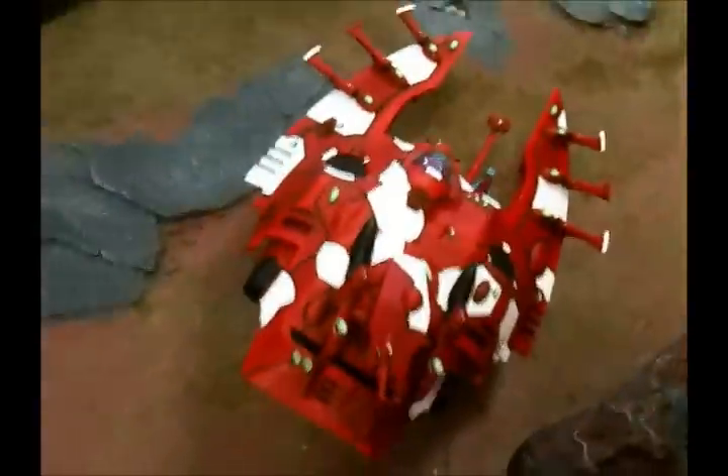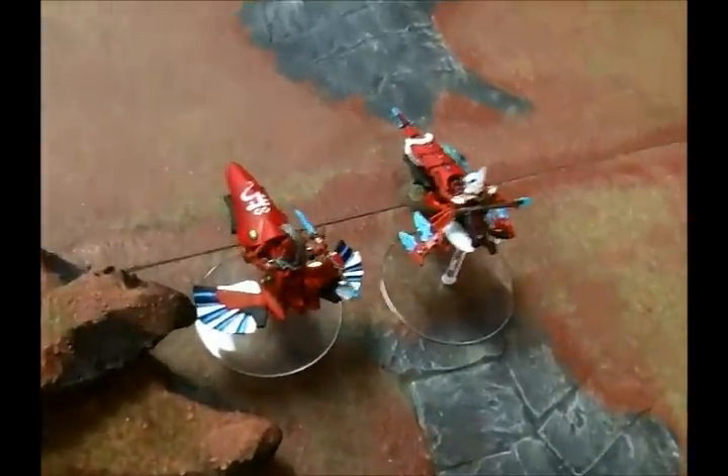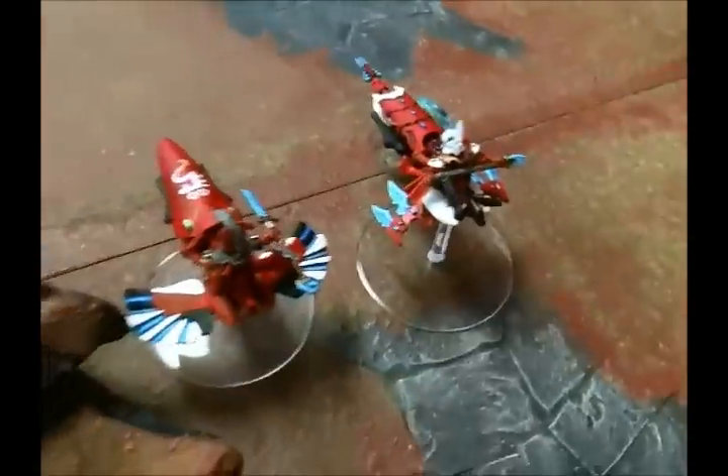Bottom of turn one — Valkyries and Vendettas shifted around a little bit. These guys popped out, melted into here. But by some miracle, this guy didn't even get dented. The council got shot to pieces — we weren't able to fortune them, so we just had to make a bunch of three-pluses and we failed quite a few.